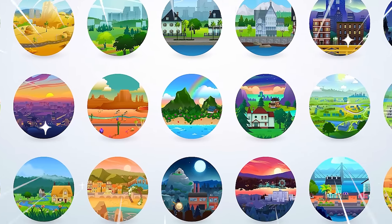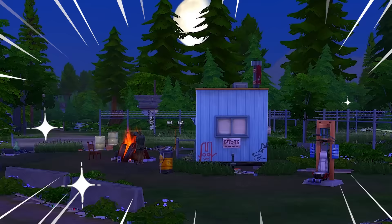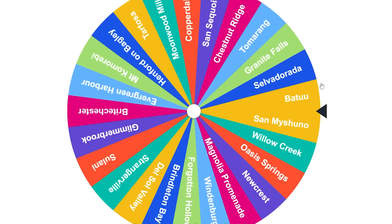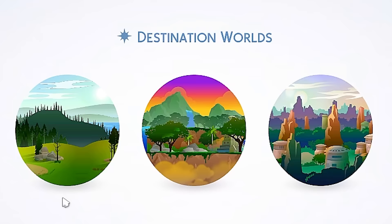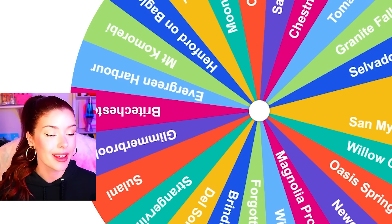Every world in The Sims 4 has a different aesthetic, from the hot deserts of Oasis Springs to the foggy dark corners of Moonwood Mill. There's always something unique to discover. So in today's Sims 4 Build Challenge, we're going to be building tiny homes for different worlds in the game. This wheel is full of every world in The Sims 4, including the three vacation worlds, so each time we're going to spin and see which one will be our inspiration.